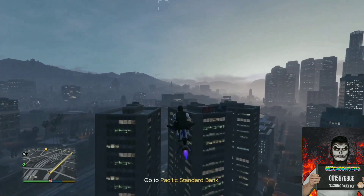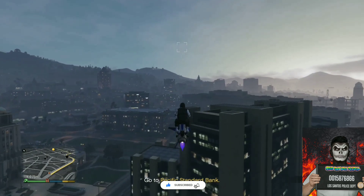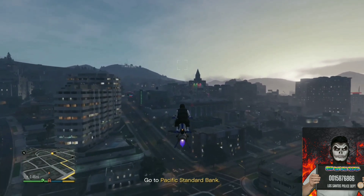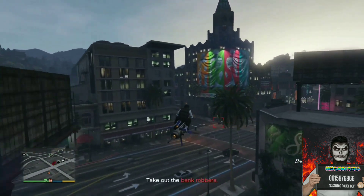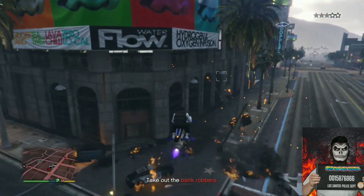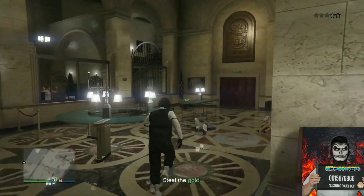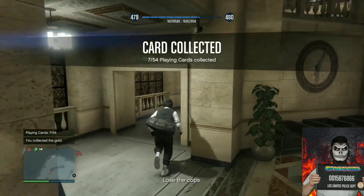The duffel bag glitch will still work even if you die during the mission. Make your way over to the bank — there will be two police cop cars, a juggernaut with a minigun, and two robbers inside. Kill off the police officers, kill off the juggernaut, and make your way inside the bank. Kill off the two robbers inside, pick up the black duffel bag, and make sure you have a flying vehicle. With your flying vehicle, make your way over to the yellow drop-off point.